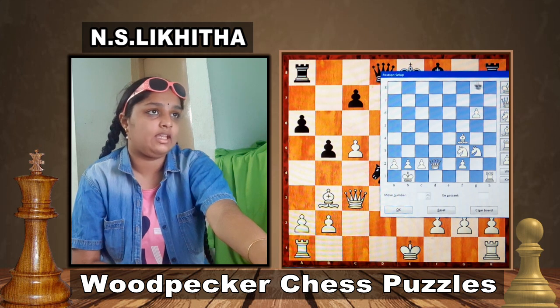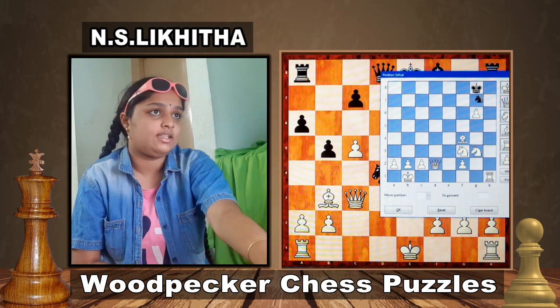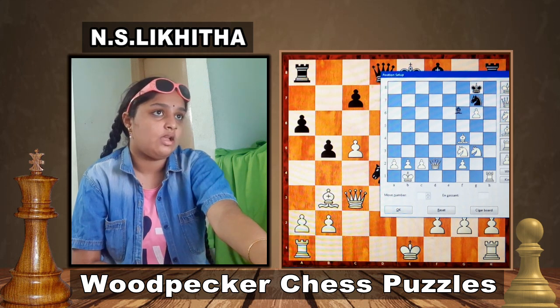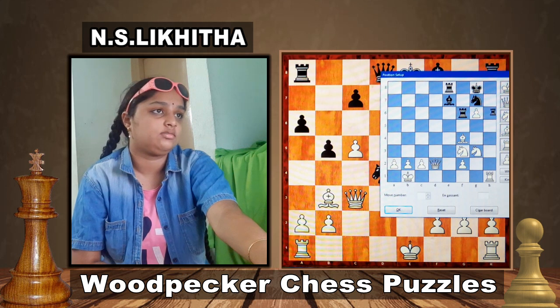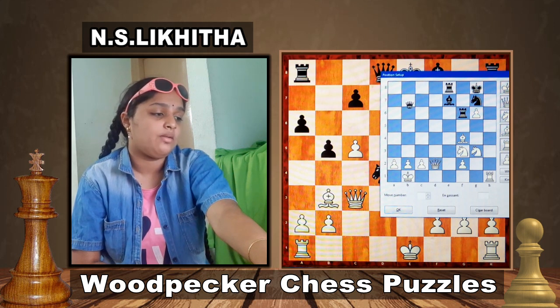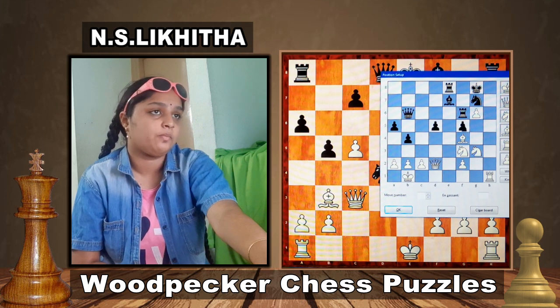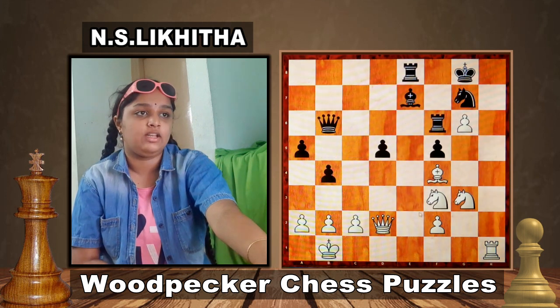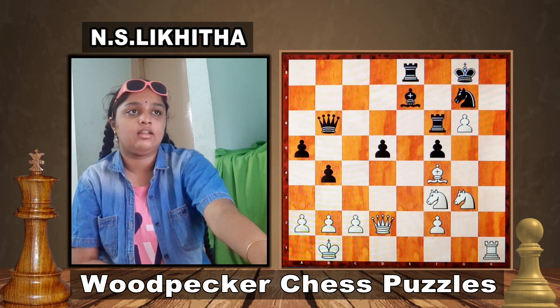Black King is on g8, Knight g7, Bishop e7, Rooks on f6 and e8, Queen b6, Pawns on a5, b4, d5 and f5. This is white to play and win. After 10 seconds I will tell you the solution. Think the answer within 10 seconds.